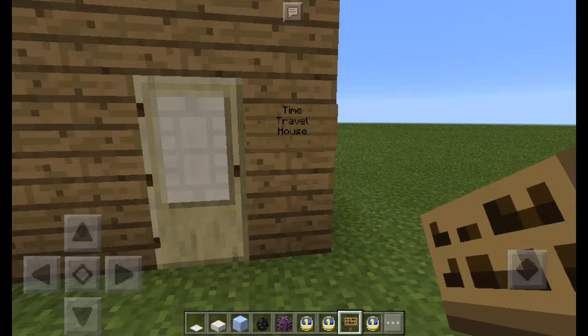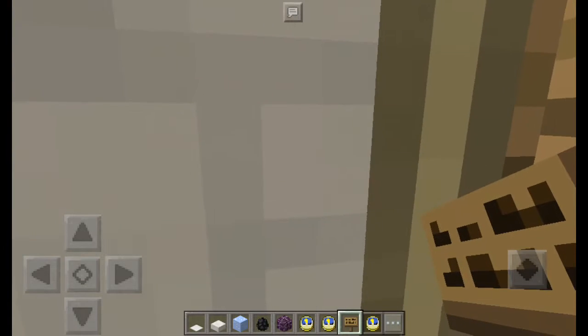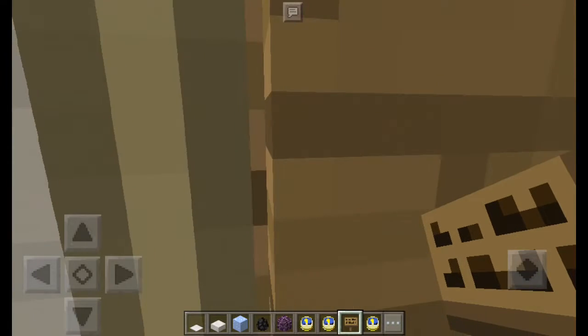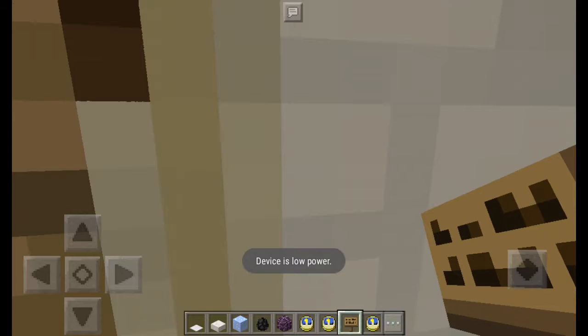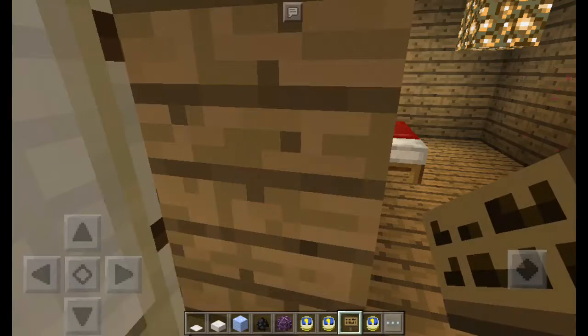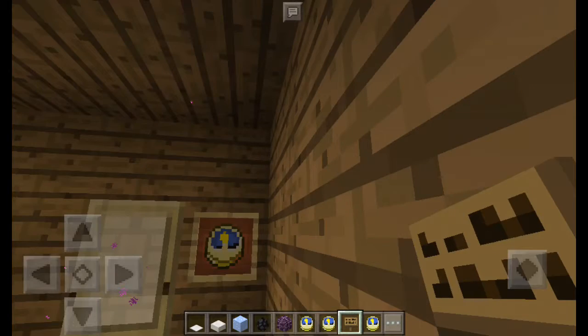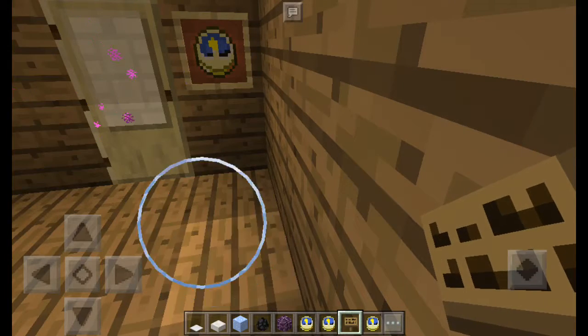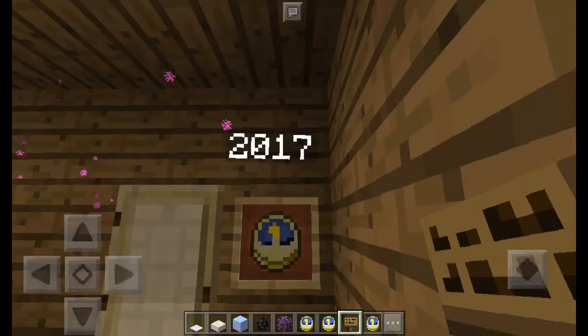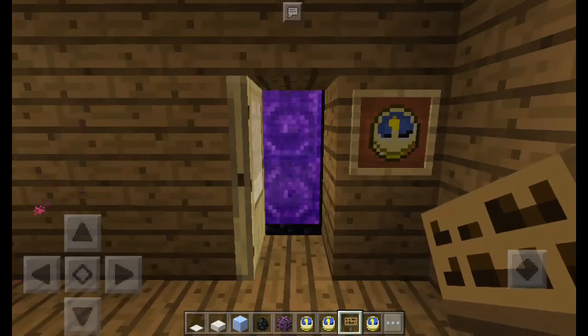There you go. Open the door. Finally. Here we go — want to see the curtain here? Flip the clock. The item frame. No mods.